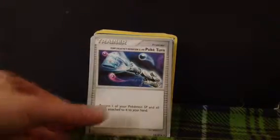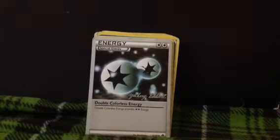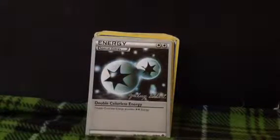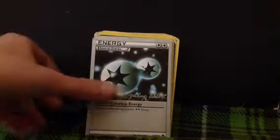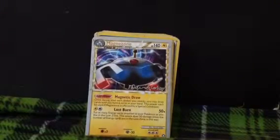I'm just going to go through them. Poké Turn. Pokémon Catcher. Switch. By the way, it also has a signature on it — somebody signed it. So that's a special energy. A Dual Ball. And a Magma Zone.